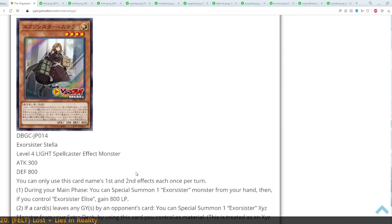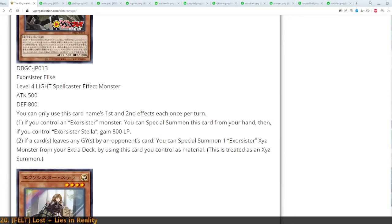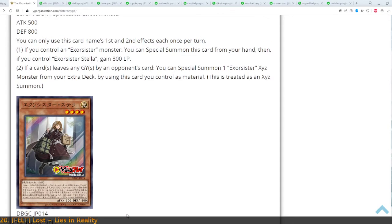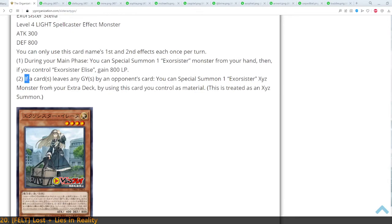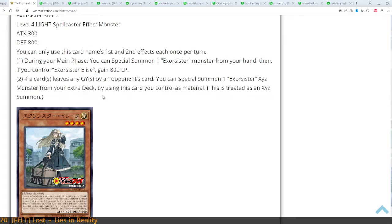Of course, you would always play three Stella and three Elise in every deck you want to play Exorcisters in. I am generally interested in Spellcaster archetypes because I like to try things with Witchcrafters and all those kinds of things. So this is very interesting to me personally. And their gimmick of having this effect — that you can quickly summon an Exorcister Xyz monster when the opponent accesses the graveyard — is interesting as hell.